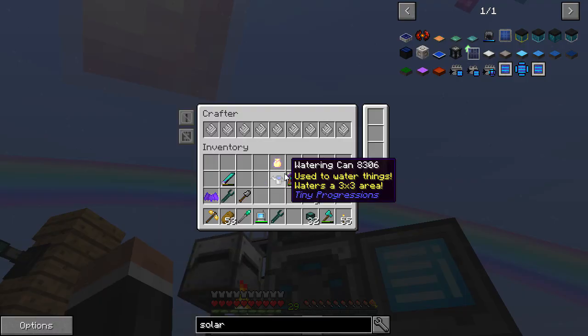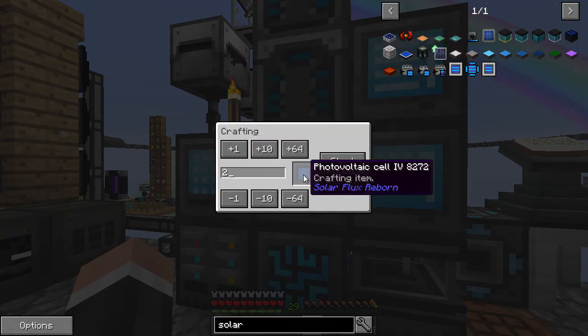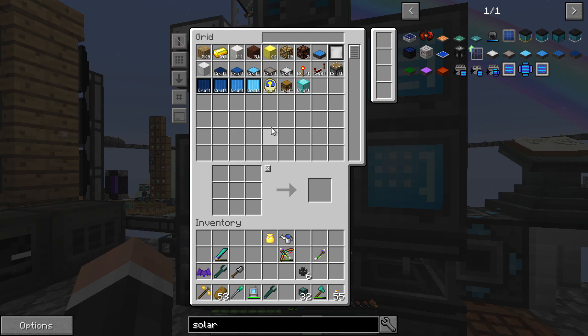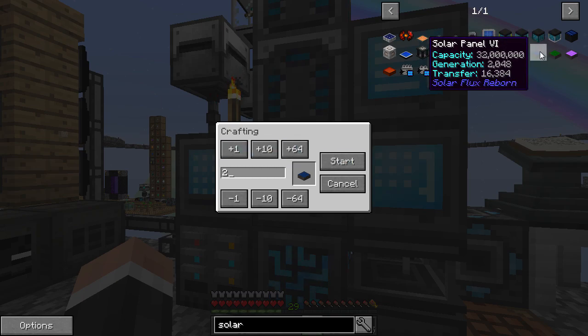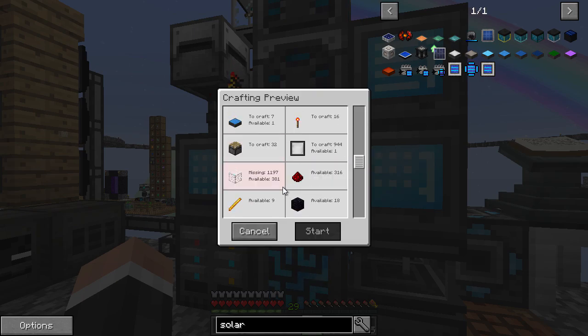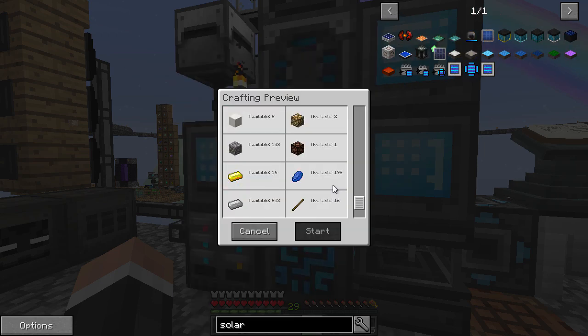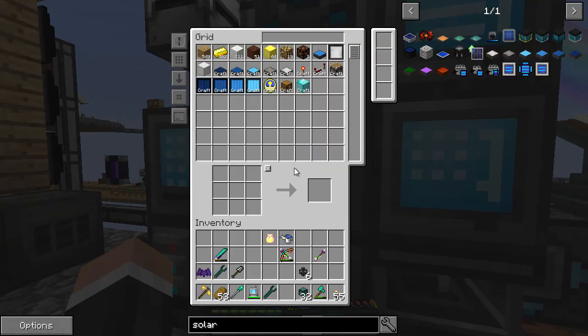Then I've added another crafter. Look at that - so let's do that. That's the wrong one - I want solar panel six. Generation 2048. What are we missing? We are missing quite a lot of glass - interesting. Can I make one? No, still missing glass because I think it makes two. Let me quickly sort that, because I should be able to get glass quite easily - I have a lot of sand. Let me quickly do that and then I'm going to craft these bad boys.